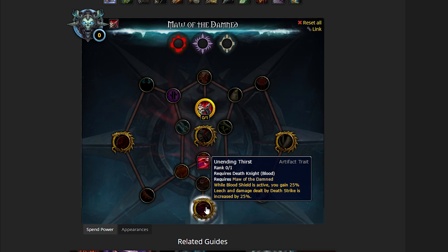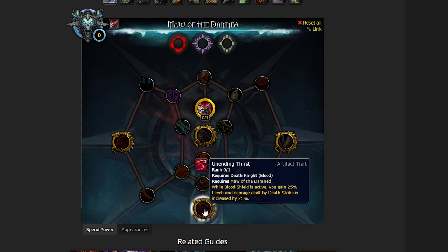We're actually going to choose Unending Thirst. While Blood Shield is active, you gain 25% leech, and damage dealt by Death Strike is increased by 25%. This is great because it means more healing through the leech, and your Death Strike is increased by 25%, which means a bigger shield. What's also great about this talent is that when you're raiding as the off-tank, when your Blood Shield is not actually being broken from damage, it basically means you are continually doing 25% increased damage through your Death Strike. So it's quite a big damage increase as an off-tank, and in general when you're tanking for most fights in Emerald Nightmare. Unending Thirst is definitely a good pickup.